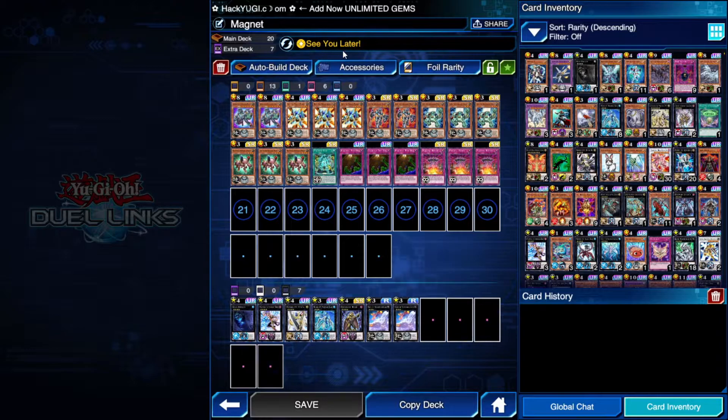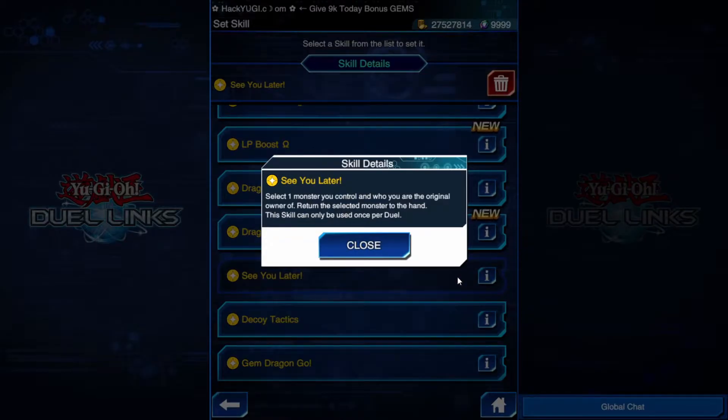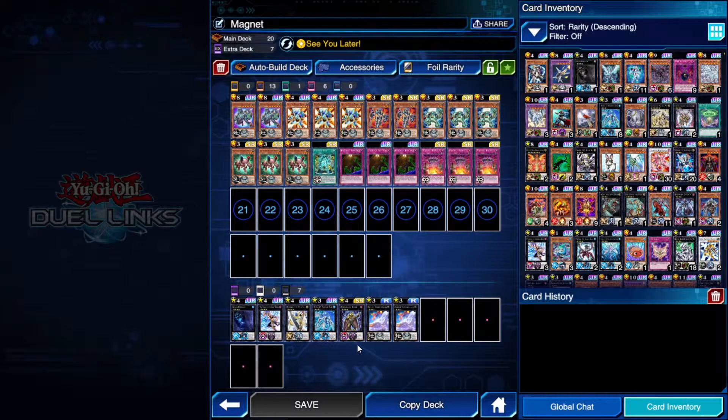I'm here with Mokuba and the skill I've chosen for this deck is See You Later. For those who don't know what it does: you can select one monster you control — face up or face down — and return it to your hand. If it comes from the extra deck it goes back there. Only once per duel, no life point or turn requirements — whenever you want, you have a monster, boom, See You Later.